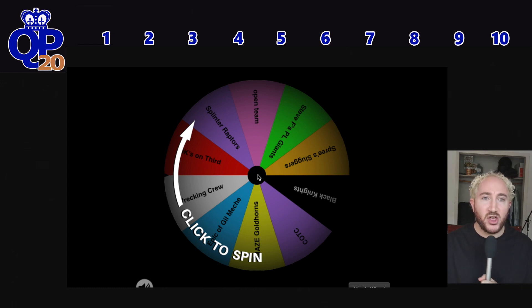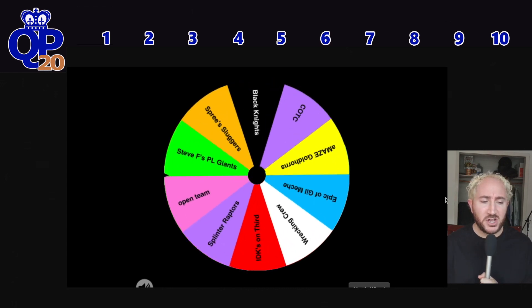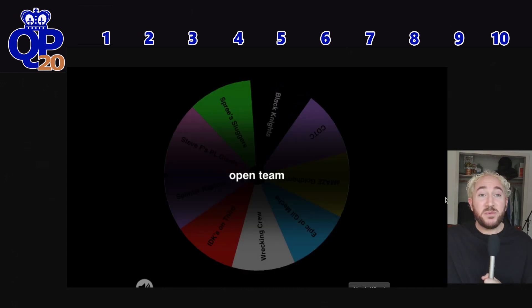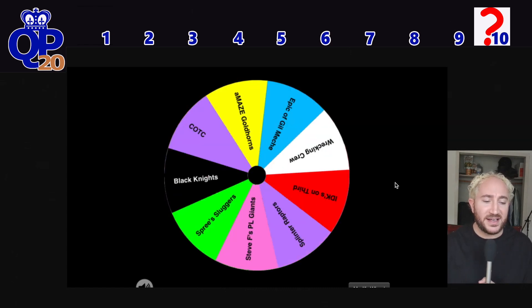I'm spinning the wheel for pick number 10. Pick number 10 goes to the Open Team. Whoever is going to be our only new rookie owner in 2020 will get the number 10 pick. It's not a bad pick, to be honest, because you snake back — you get the first pick of the second round, so you really get picks 10 and 11 overall in that slot.